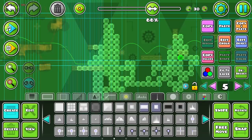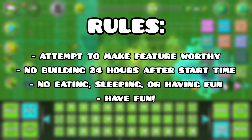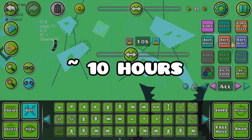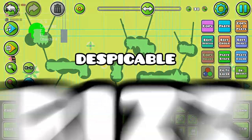To make sure this time went more smoothly, I set some basic rules. And it worked out pretty well, because by the end I had a pretty good level, which was made in roughly 10 hours of building. Here it is — Despicable Riz.